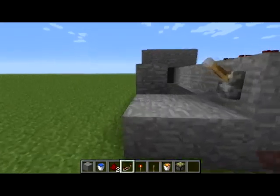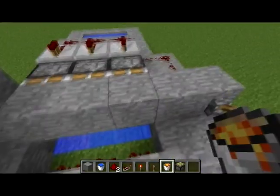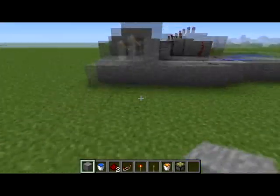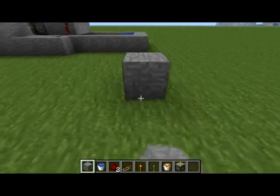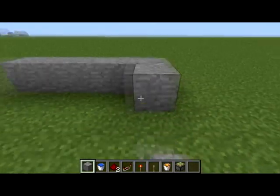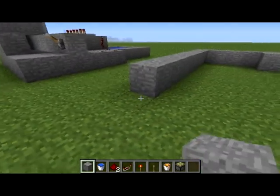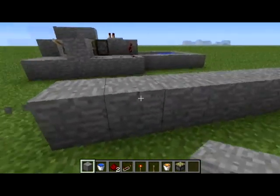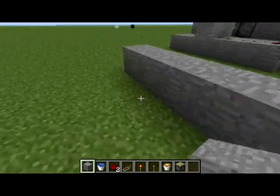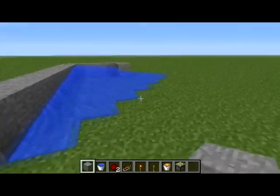So how to build this mechanism — this machine — like mine. I can show you. First of all, you will need just three blocks of water, like so. You go like nine of them — one, two... this is eight — one more. Okay.